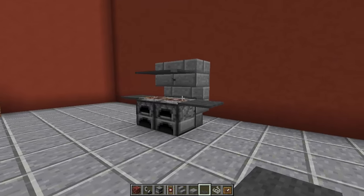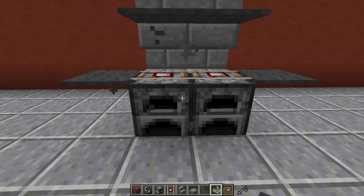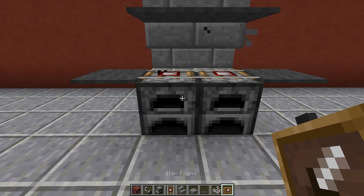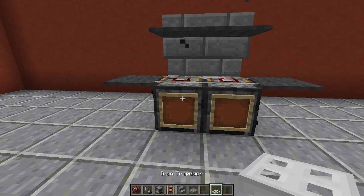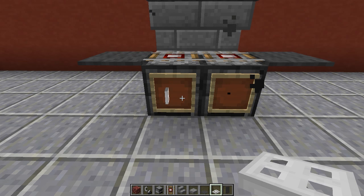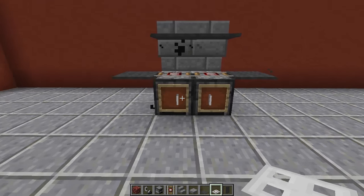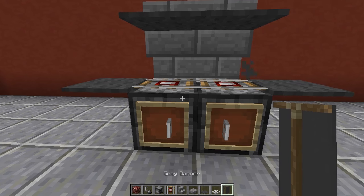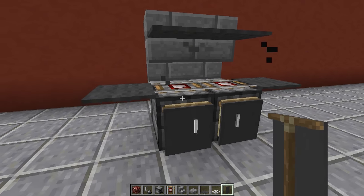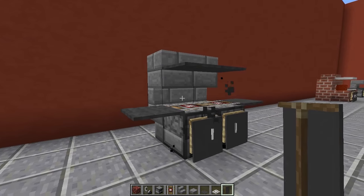The barbecue is coming along very nicely, but what we want to do is add some detail to the front. We're going to grab our item frames and place two item frames on the front right there. Then we're going to grab our iron trap doors and put them inside the item frames, moving them around until they get to the side like that, and we're going to do the same on this side so they're both symmetrical. Then we're going to get our grey banners, hold shift, and place our banners on top of the item frames so we get a nice little cupboard area for our barbecue.